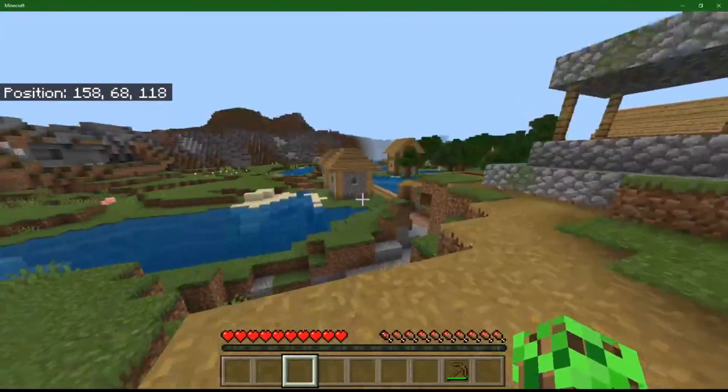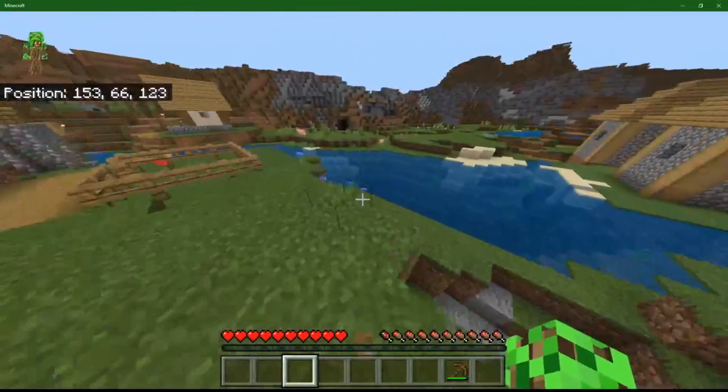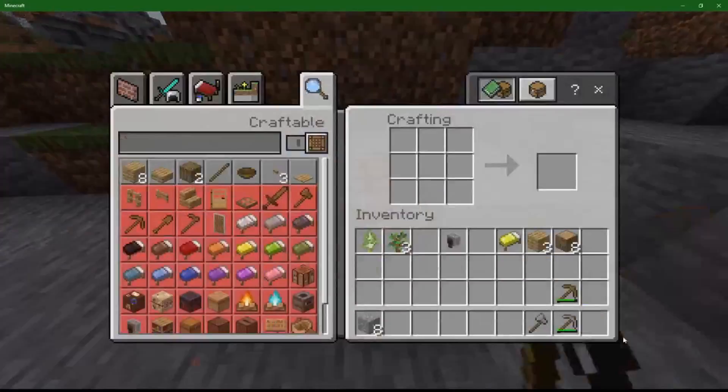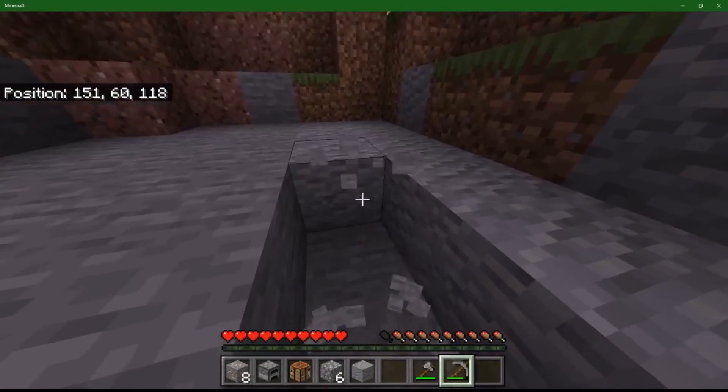Man, this is a ghost town. Goodness. Okay, I see iron there already. So let's head over there, collect that. Nice - got an 8 vein. Very nice. All right, let's collect up some more cobble. There we go.